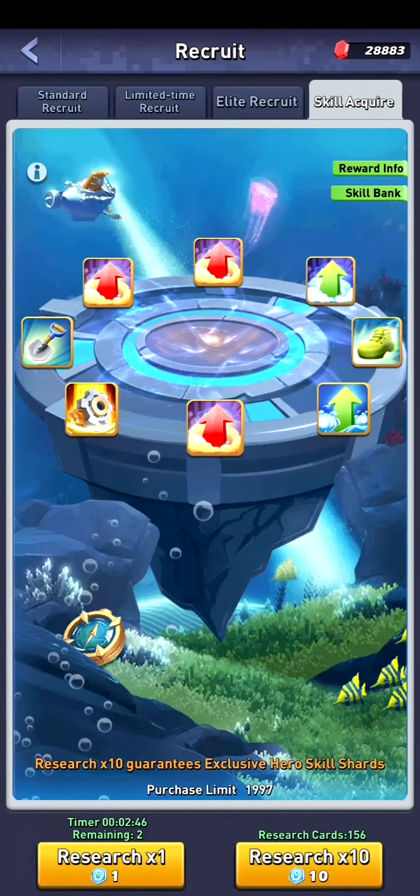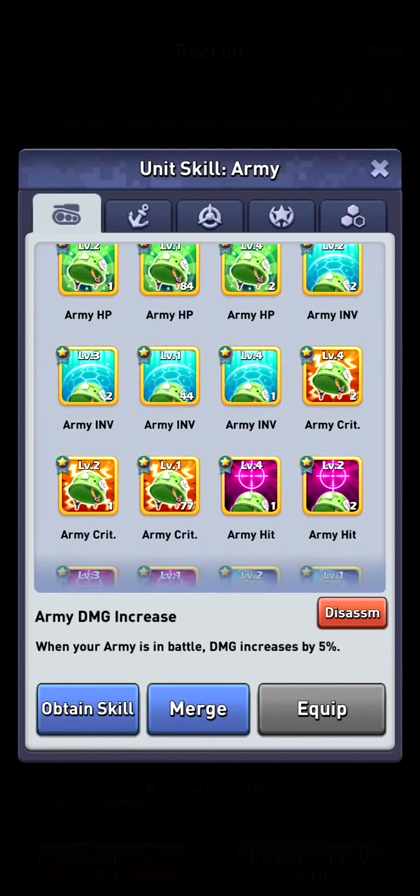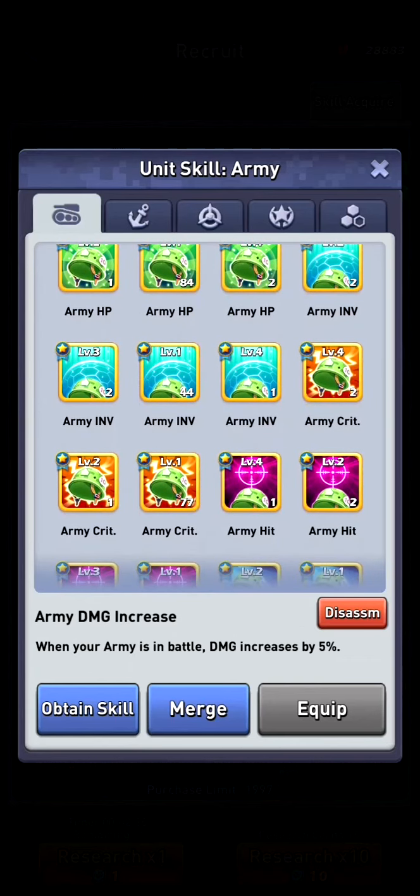So when we go to your recruitment page and you go to your skills, on the right top you have skill bank. And over here instead of the delete button you have the disassemble button.